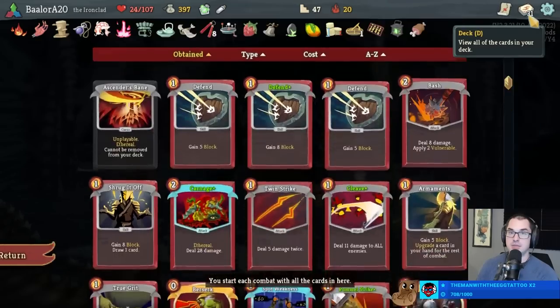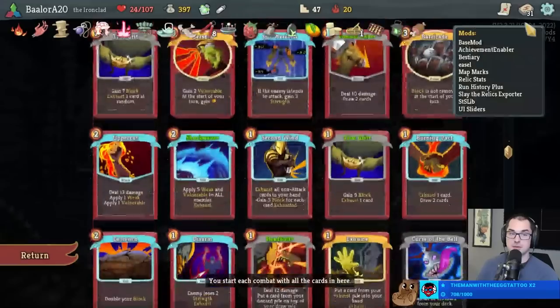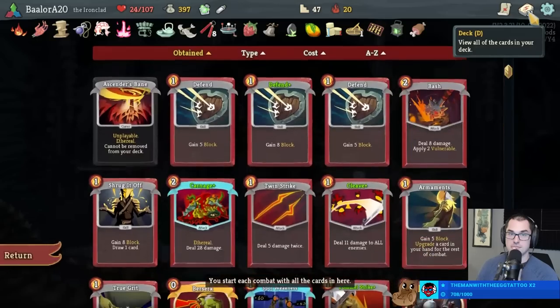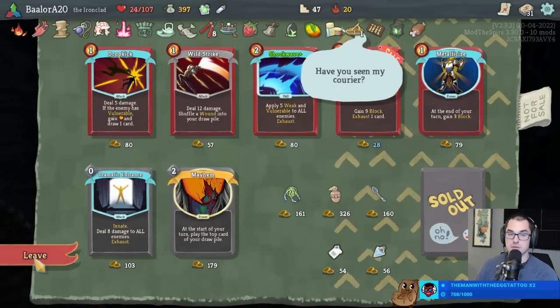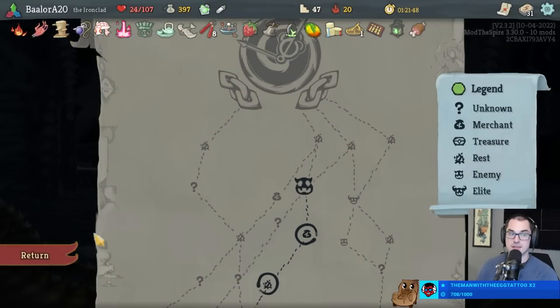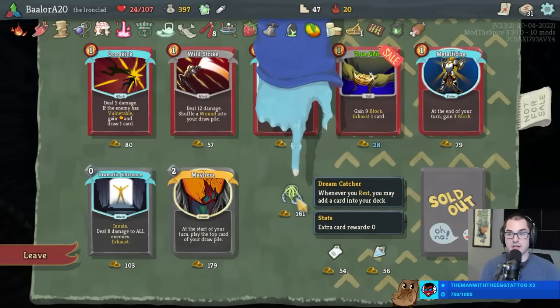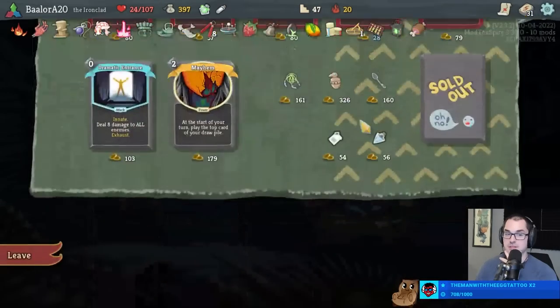Do I want the Bird-Faced Urn? I think I'd rather have 300 gold in the last shop - we only have a couple of powers: Berserk and Barricade. I'm not going to pick up Metallicize here, nor a Strange Boon. I could buy the Dreamcatcher to get two more card rewards - we get one before the bosses and one in Act 4. So this is two additional card picks - it's like two-fifths of an Orrery, which is kind of bad. I think I'd still rather have more money in the last act.